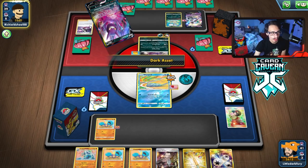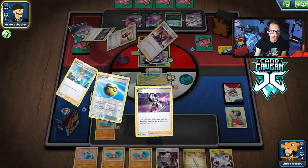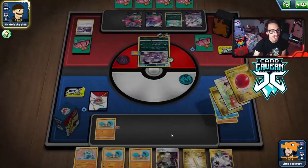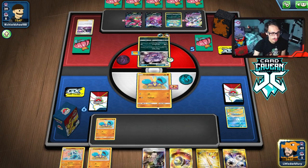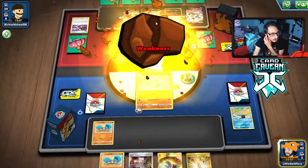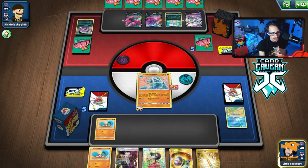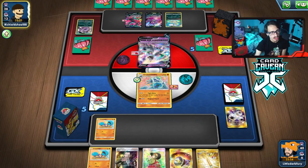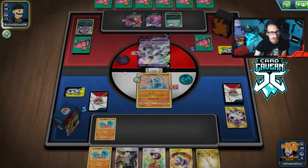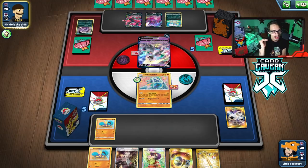Triple Energy is our energy of choice so we use it — may not be useful again but we'll see. Crobat is a great Pokémon for us to have in play. We find Echoing Horn and can put a second Rapidash in play. There's a Malamar — now we're talking! No energy on it though, so we should survive the turn. We need a supporter top deck. We draw a Ball and play it. We grab another Crabrawler. No supporter yet but at least we can take a knockout next turn.